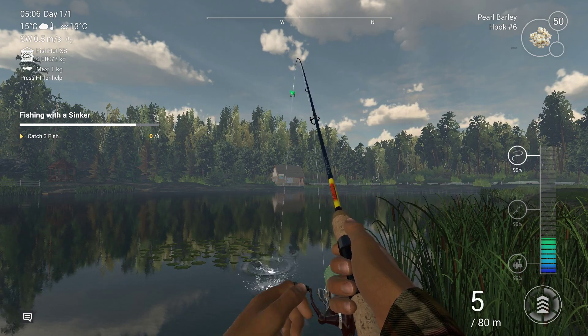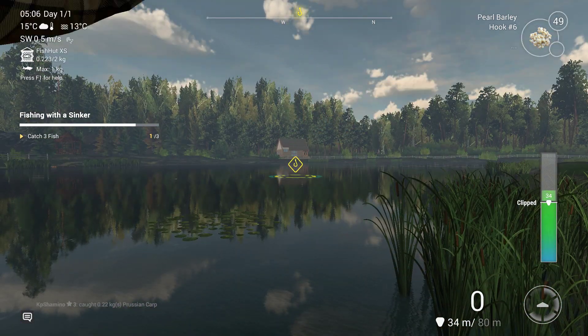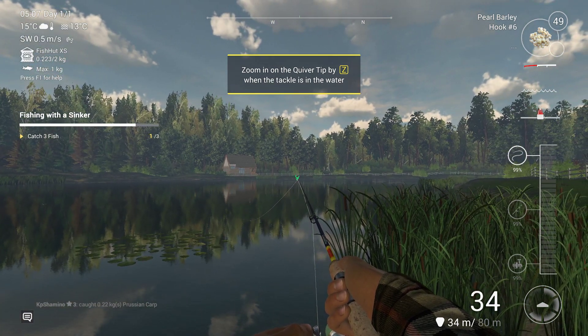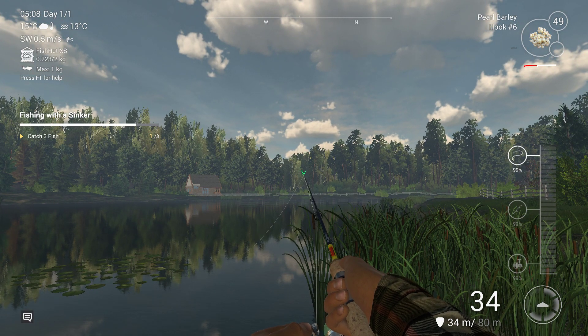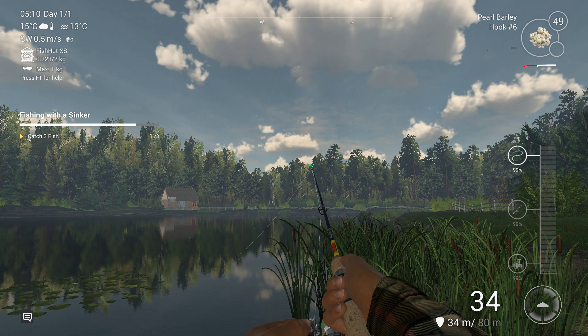We go a little higher with the test and there's the first fish. Now we throw again — this is called clipping. You take a certain amount of line, put a clip on the reel, and you'll always cast to the same distance, in this case 34 meters. I'm watching for the 80-meter reading to strike. And that's why I brought bells — you can hear when something is nibbling so you can prepare yourself instead of staring at the quiver the whole time.